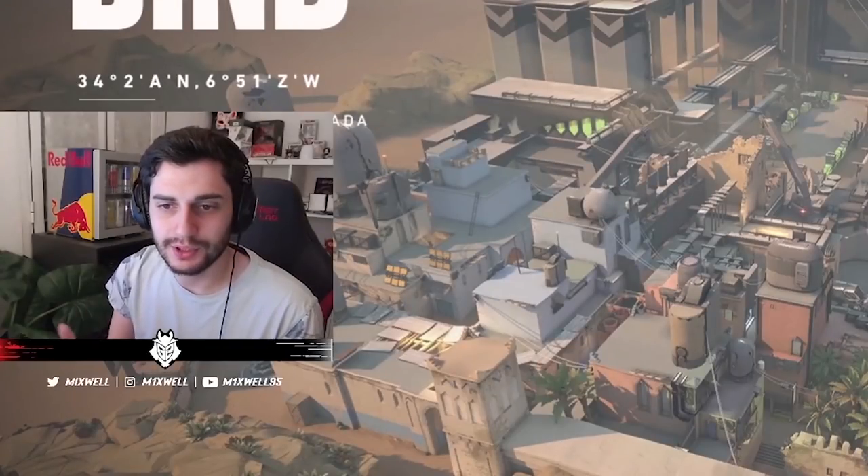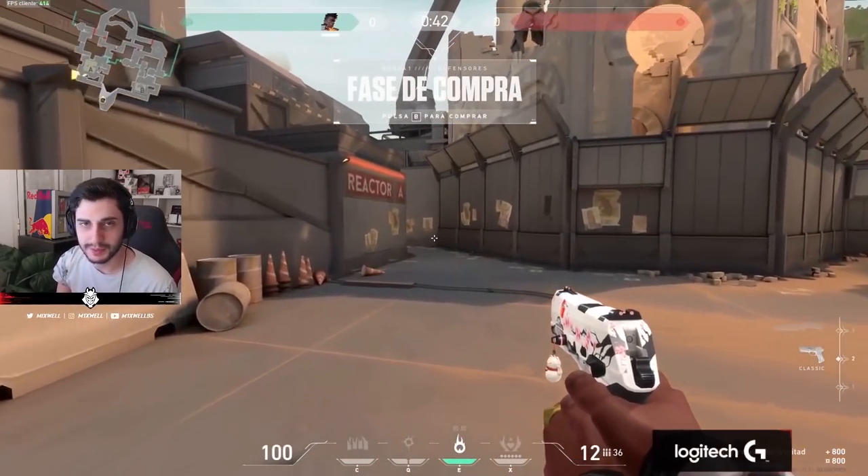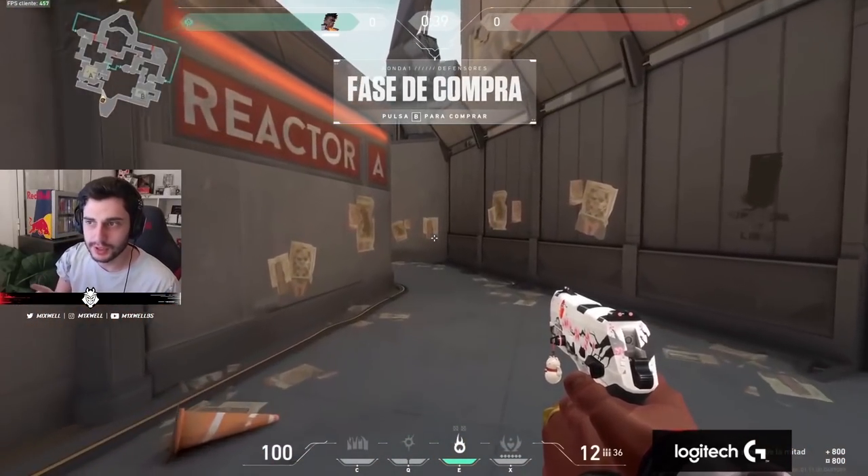I'm going to show you Bind because I think he's really strong on this map. You can use the portals with the ultimate and that gives you a lot of room to work with. You can do a lot of aggressive plays as well.